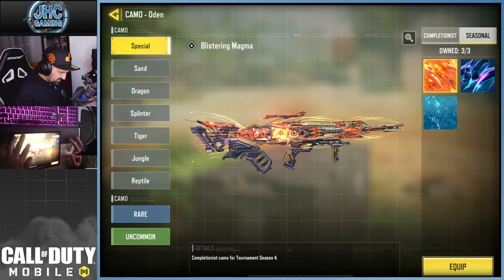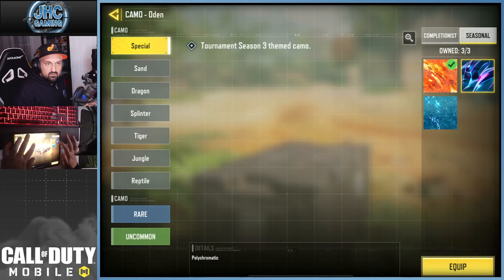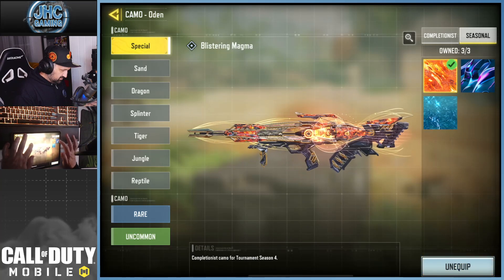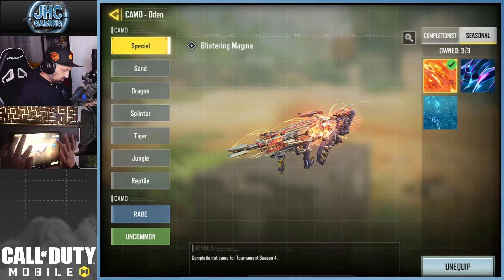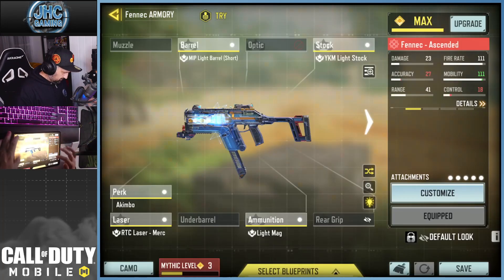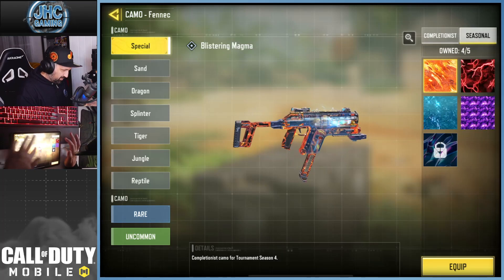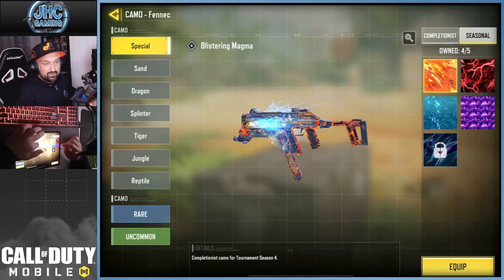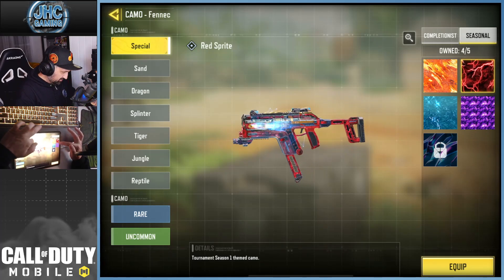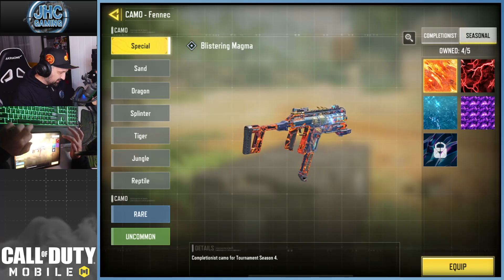Yeah, that one's nice. We don't have the red one. They all look good — it's kind of gold, so maybe more contrast with the blue one. Good choice. Oh yeah, another blue and orange combo — two colors that really go well together. Red is also very nice.